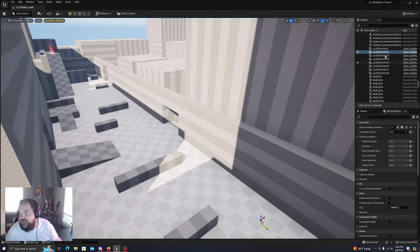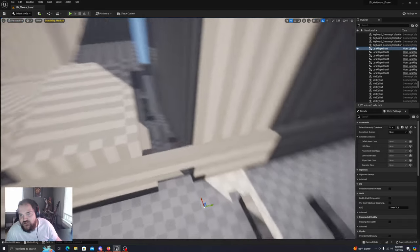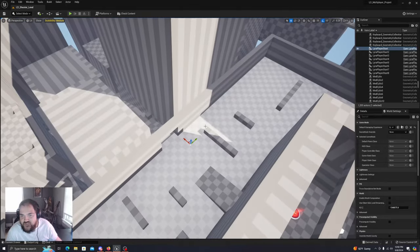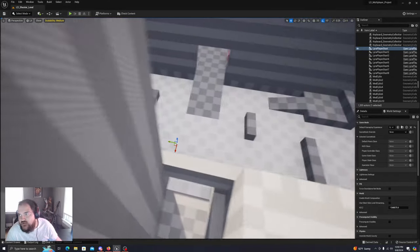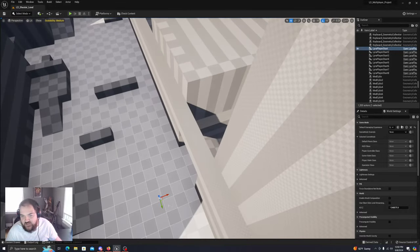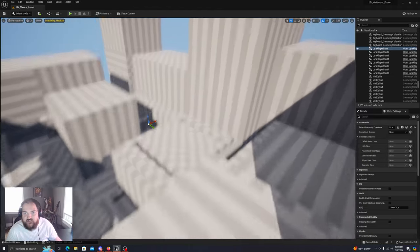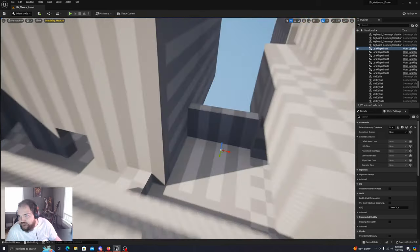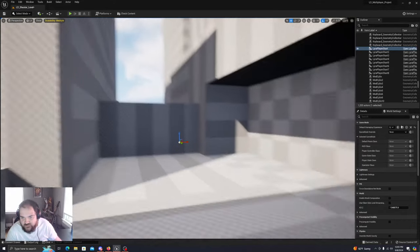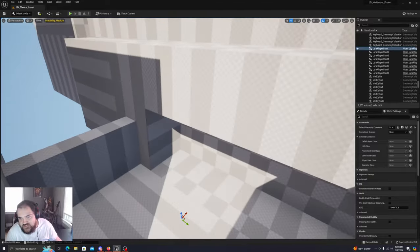I really want to spread these out a good amount. I want to put some of these spawns way back here. For this spawner right here, I'm going to go ahead and move it over to this base, this back corner here. You'll have to adjust the positioning, but I think this will do for now. I'll place it in the middle here — I think this is a really good spawn point.